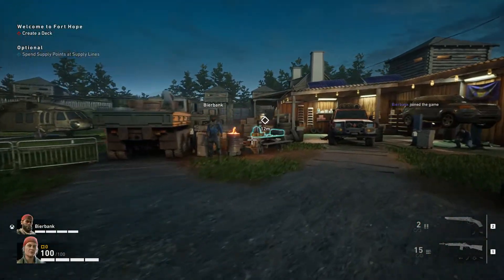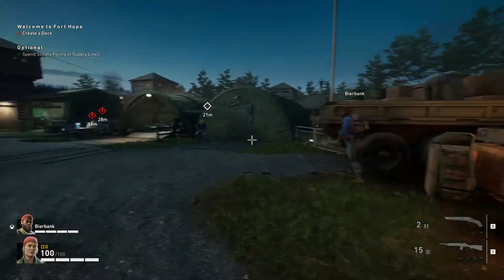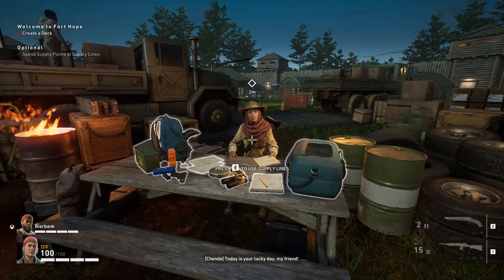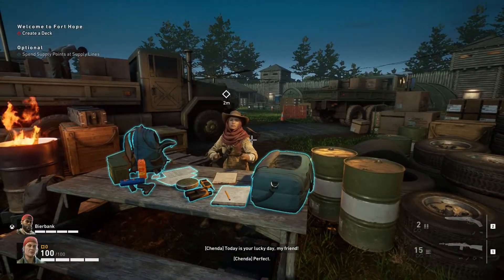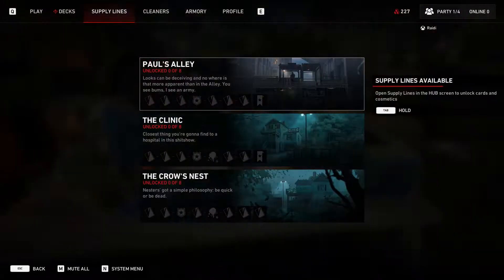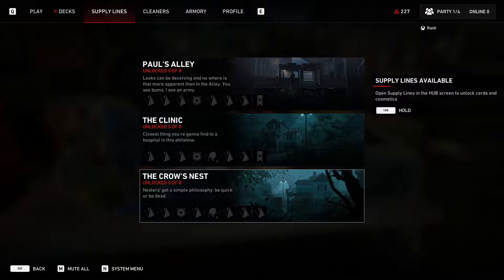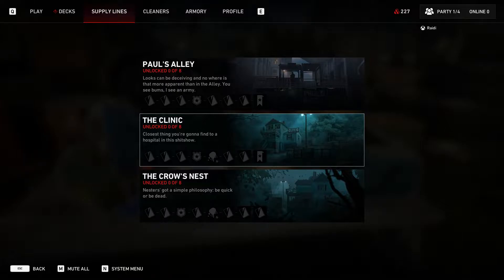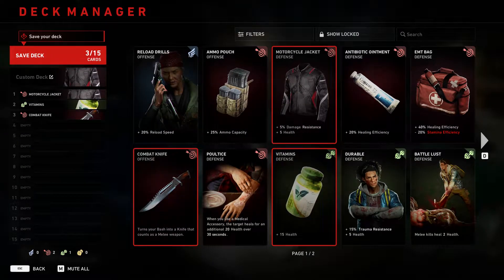There you can walk around camp, visit the shooting range, and talk to the other survivors and your superiors. You could just select everything from the menu, but if you're here for the immersion, you can walk up to one of the scouts and offer him resources to secure supply lines, which nets you cards to add to your deck. You don't have too much control over which cards to acquire, but you can at least decide what set of rewards to get first.